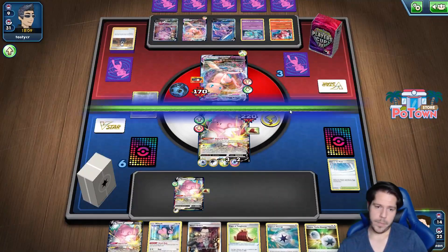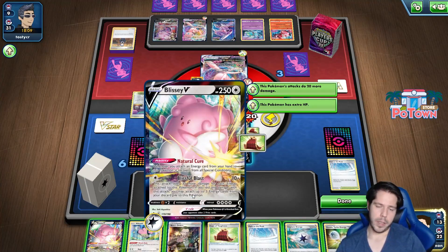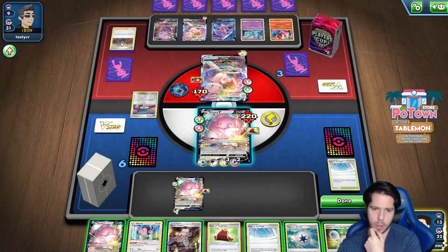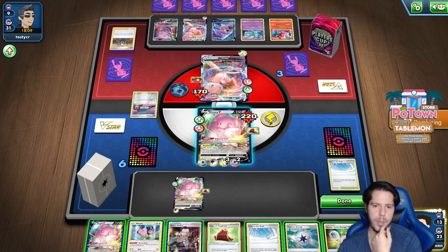We got a few extra cards. We like a Hyper Potion. I can knock out the active - can I knock it out with this Blissey though? I don't think I can. 10 plus 30 that's 40, 50... I don't even knock out with that. Yeah, I never had the one shot - that's my bad.